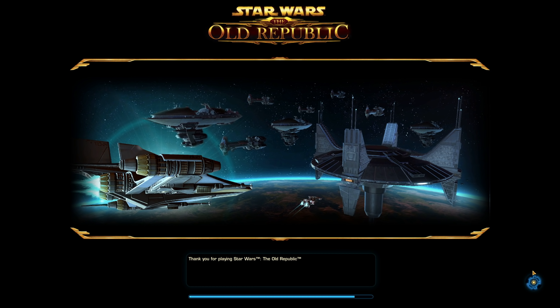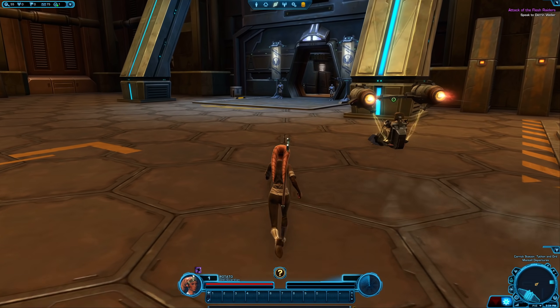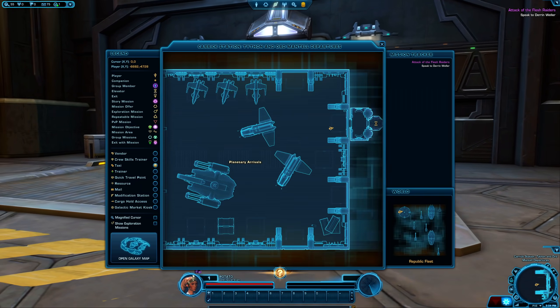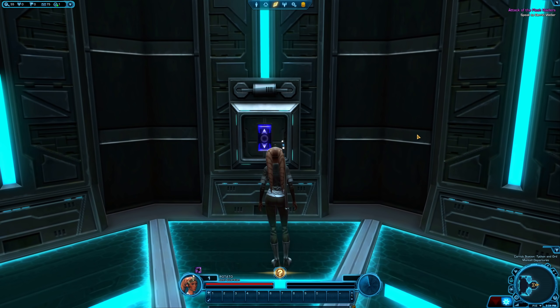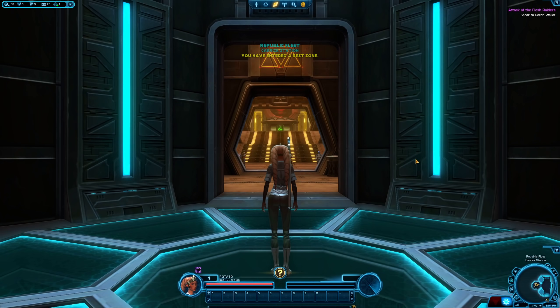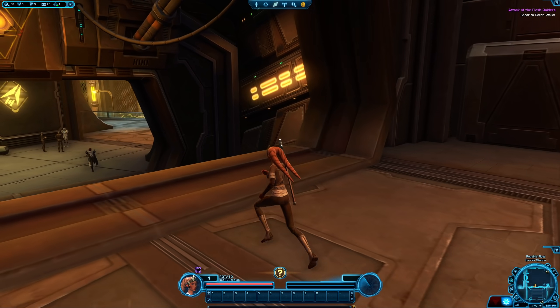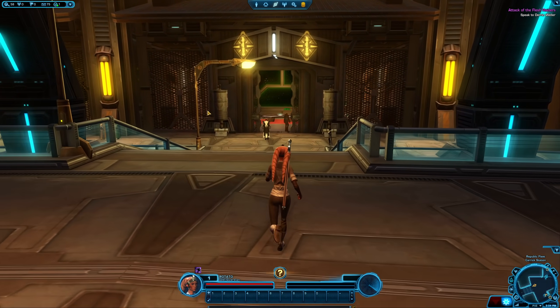I know a lot of you are looking forward to testing things like: can I play my Jedi Consular with lightning, or use lightning on my Sith Inquisitor? None of that is available. The giant list of questions I had from the live stream about combat styles — none of them have answers yet. Once you land on the fleet from the shuttle, go to the elevator, press M for map if you get lost, and head over to combat training. The very first room is the new Jedi Knight area.